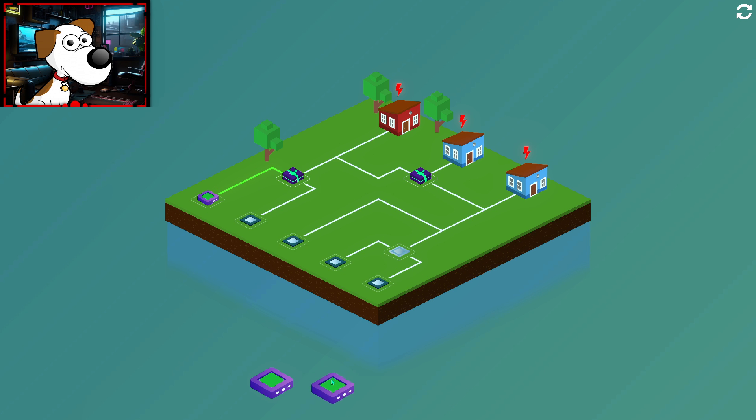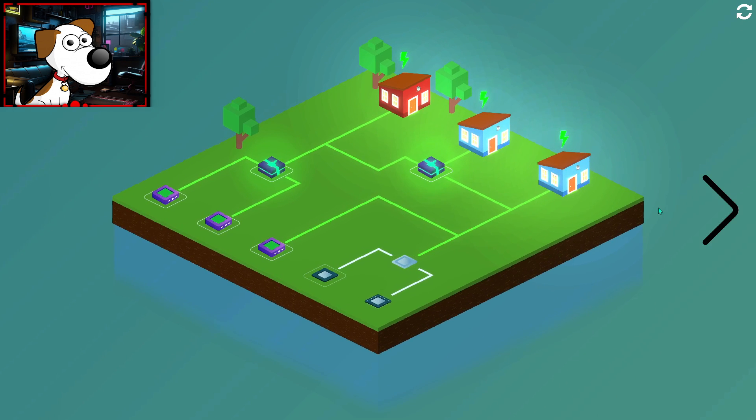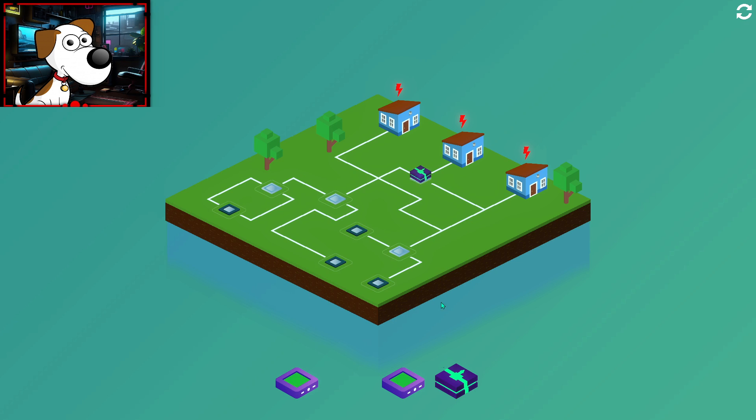Throw these two there, throw this one — no, no, no — these go here and then this goes here. No, because then this side's not lit up. Oh, clever — very sneaky! Okay, so that one's still lit up because it's just one house. There we go — this one requires one here.